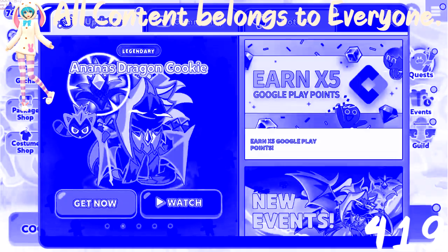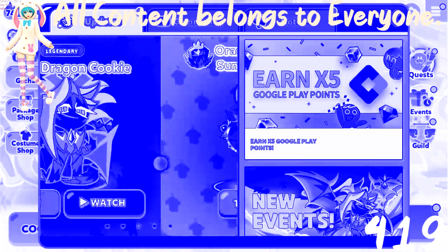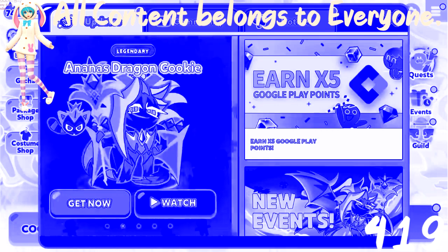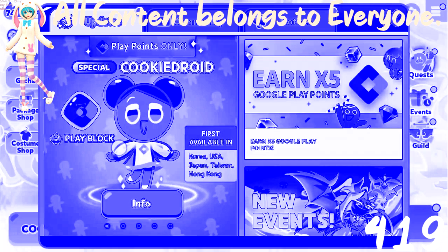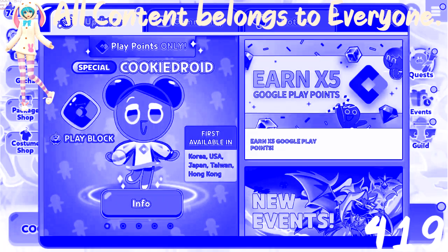Hi, what's up everybody. So yesterday the Cookie Run cookie droid paid out for unlimited time on Android only, Play Points only. And the man has been paid individual on it. Some people I don't understand - this Play Points thing. How do you get Play Points? How do you use Play Points? And here it says burn 5 times 5 Google Play Points. I don't understand.